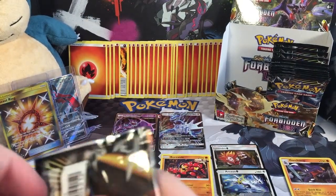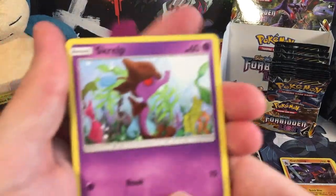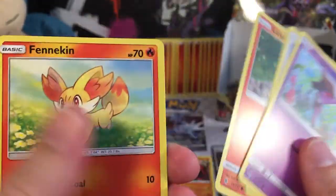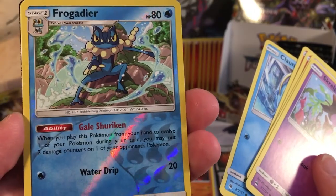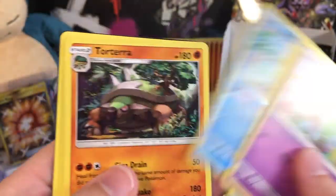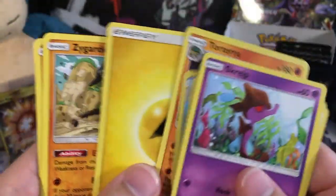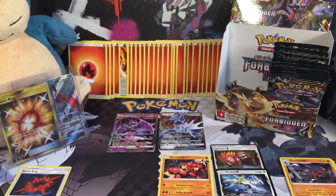Let's see what we got in this one here. We've got a Squirtle, a Furfrou, a Litleo, a Fennekin, a Clauncher, a Reverse Holo Frogadier — that's pretty nice. Our rare is a Torterra Fighting type, same as the Grass one just a Fighting type now. A Lightning Energy, a Zygarde, a Haluca, and an Amora.